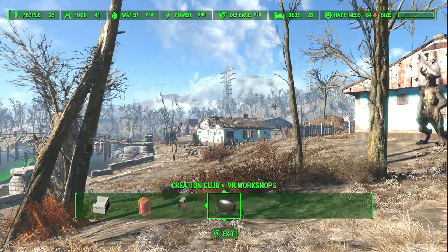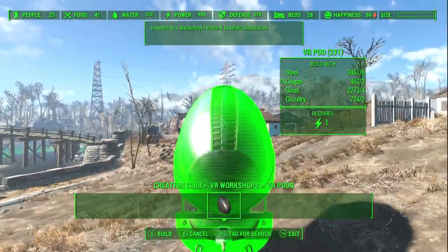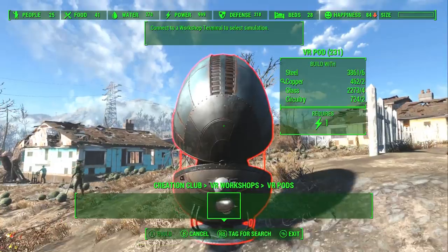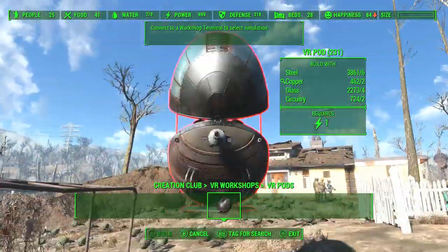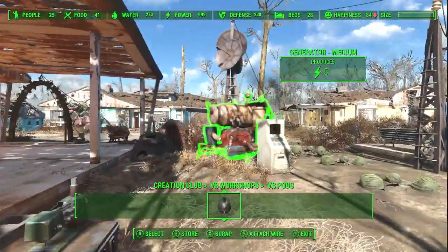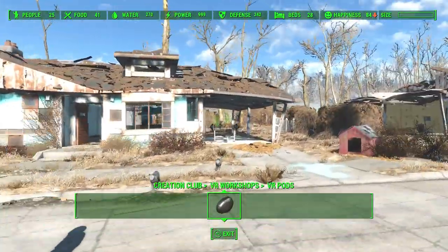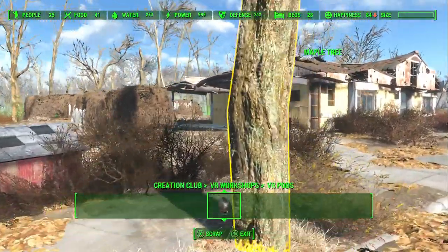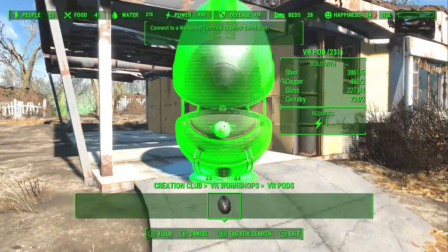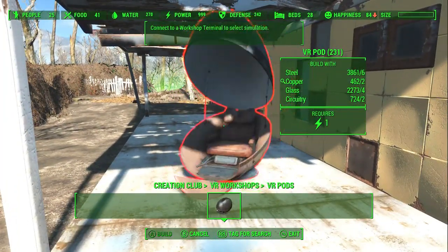In Fallout 4, and what I assume are the same kind of VR pods, we travel through Kellogg's memories, diving deep into the mind of the person who kidnapped our son and murdered our spouse. I always thought more could be done with this concept — it's essentially a free pass. VR pods could take you to any place in the Fallout timeline, past or future, using the simulation plot.